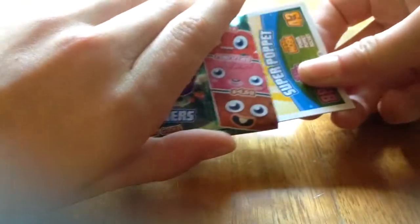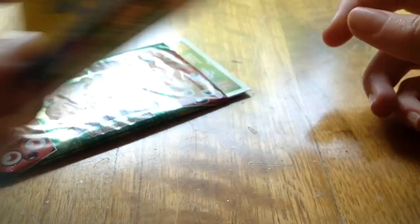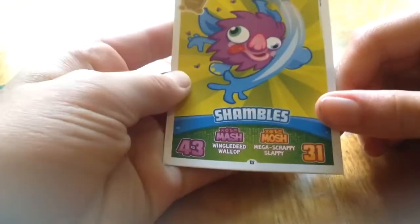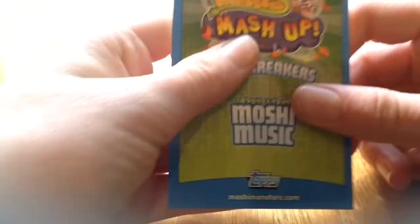Then we've got a Super Poppet card, and I think we've already got this one — it's on the missions one. Next I've got a Shambles one, but this isn't the code card. This is Fishlips, and he is a Glump from Clonk, which is bad. And then this is a Bobby Sing Song one, which is pretty good. It says Moshi Music on the back.